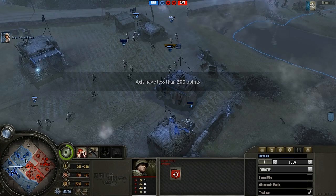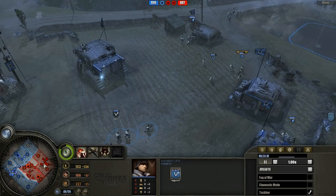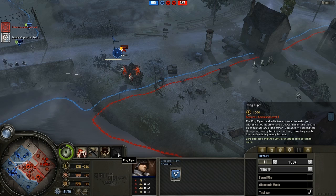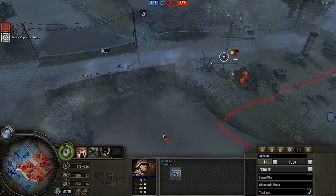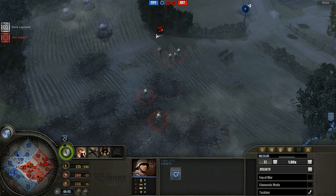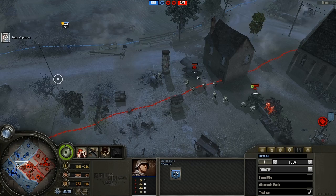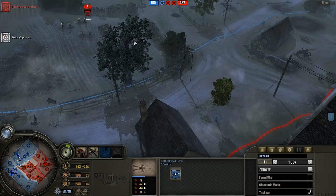Ceo is almost entirely in his base, with an MG up top. Taylor moving in with two AT guns. Important to note: Ceo is Terror doctrine this game, so he will definitely be hoping his King Tiger gets to the field soon. Ceo reveals the sniper again before getting a chance to counter-snipe; Taylor puts his sniper on hold fire once more. Another stalemate until one of them makes a mistake. A forced retreat on the rifle squad keeps Ceo holding VPs.